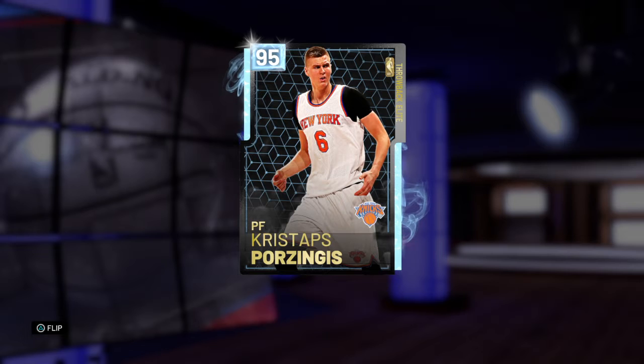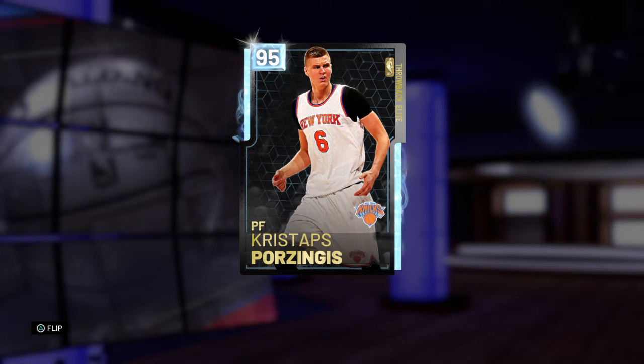There's nothing more I can say. Diamond Kristaps Porzingis — he's about to take everybody by storm. Now that he's a diamond, you're going to see him a lot more. Because some people don't even like playing amethyst — oh, he's an amethyst. But now that there's a diamond Kristaps Porzingis, everybody should have him in their lineup, even if he's on the end of the bench, just because he's that good to throw in there.